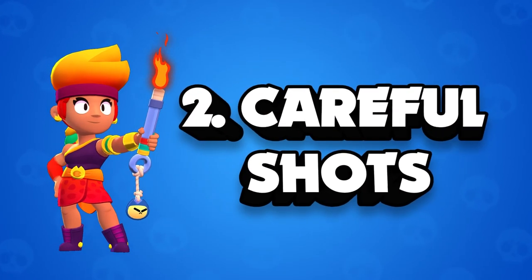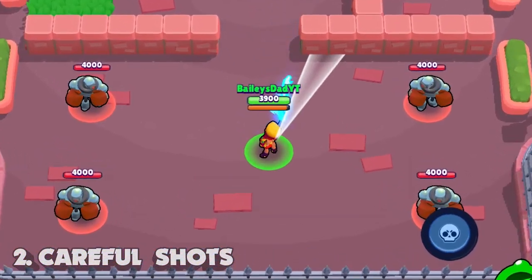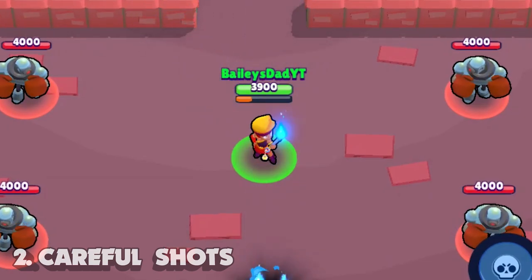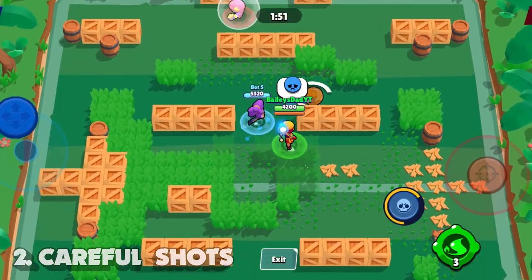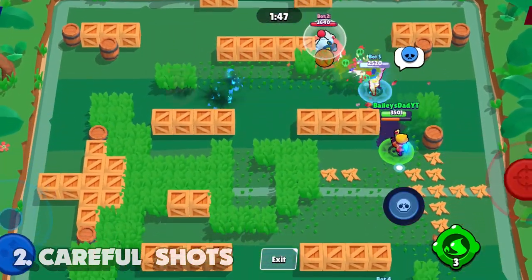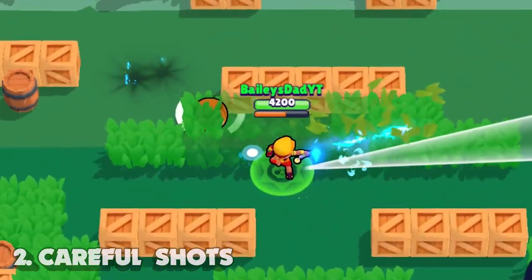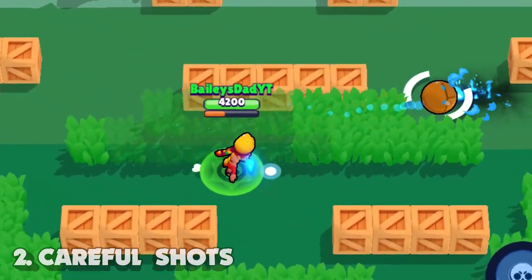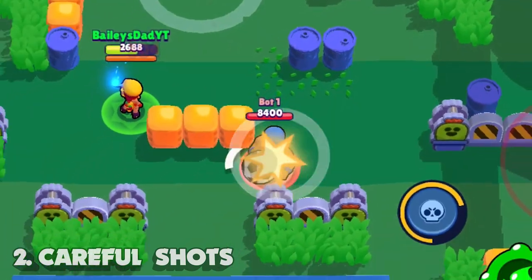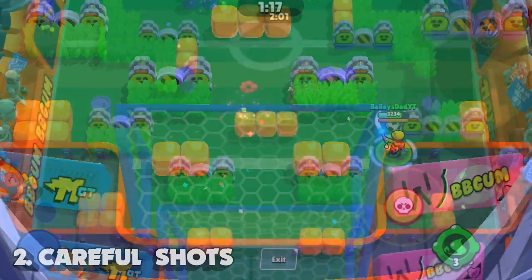Tip number two is take careful shots in Brawl Ball. Amber is the only brawler whose attack cannot be aimed before firing — you have to aim it while it's already coming out. For this reason you have to be really careful about when you're attacking opponents that have the ball near your goal. If you're already attacking an opponent and they shoot the ball at you, you're immediately going to shoot it right back at them because Amber's attacks are so fast, and it could turn into a situation where your opponent scores on you because of this.